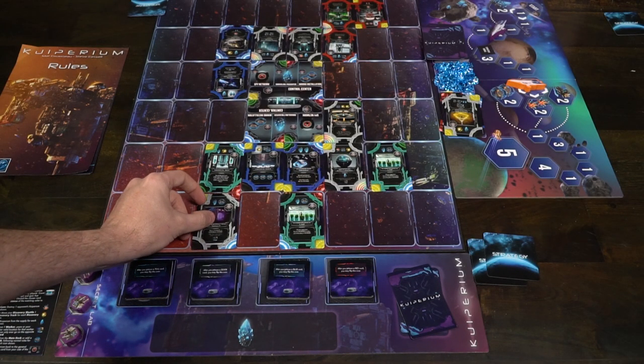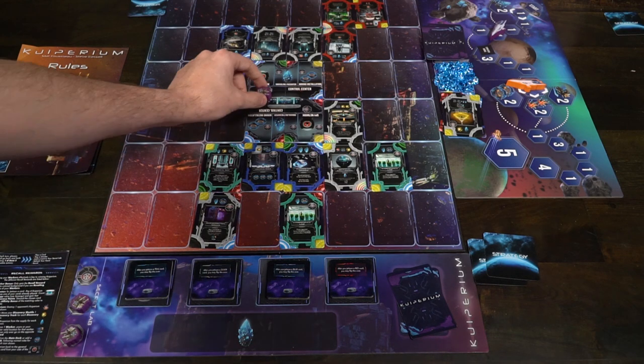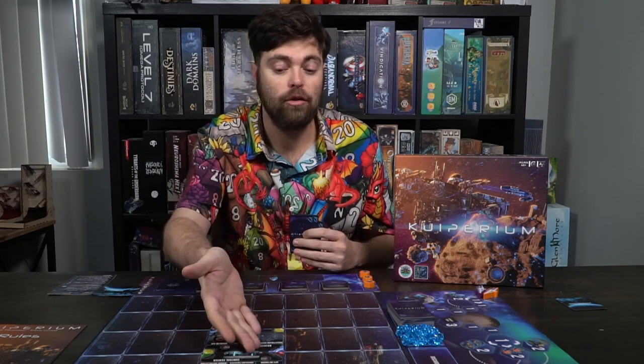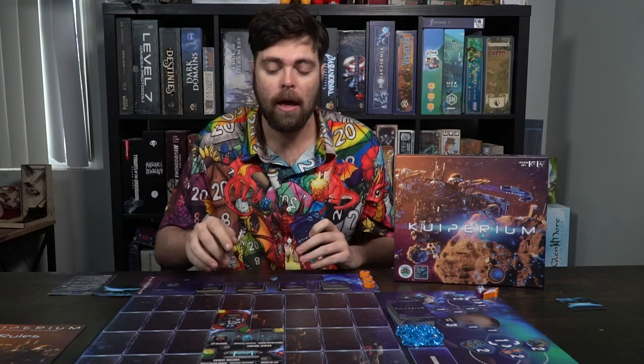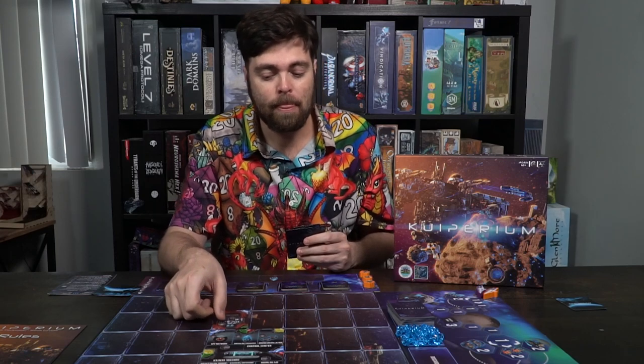Additionally, each card you play has a synergy. When you place a card onto the field, make sure the sides align with adjacent colors — because whenever you use your control center action, you want to check that you have the most synergy possible. Attach greens with greens, blues with blues, yellows with yellows, and when you get a wild, put it anywhere. After you've played your card and used its action, it stays on the field as a usable worker placement space for your opponent.